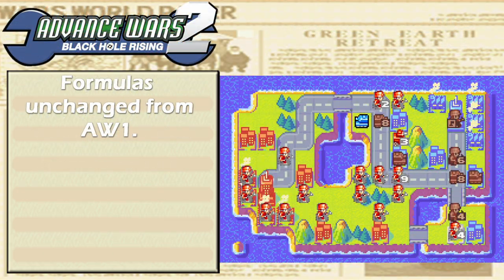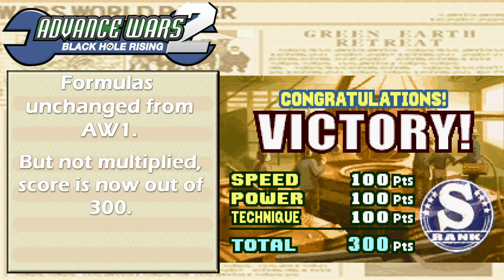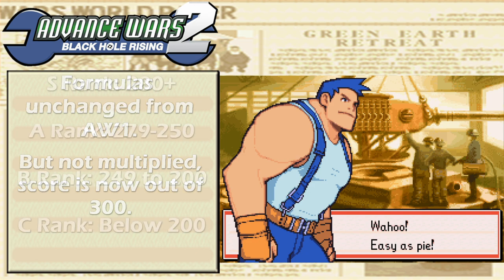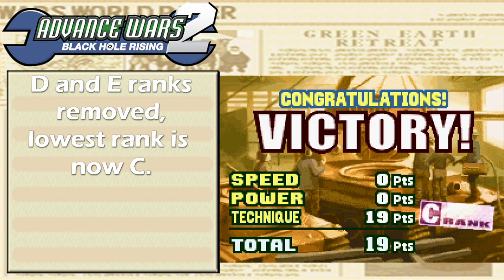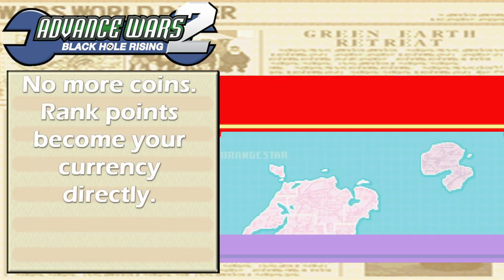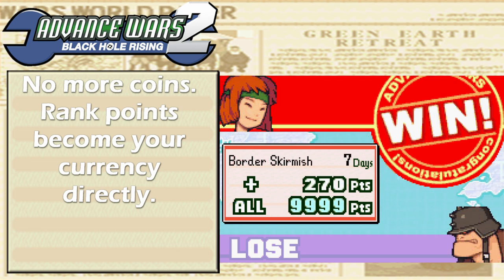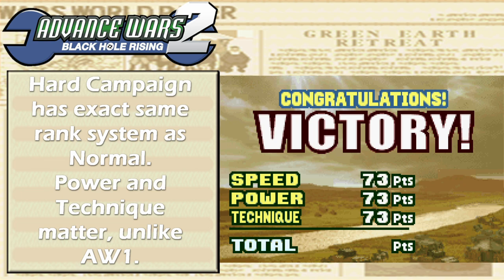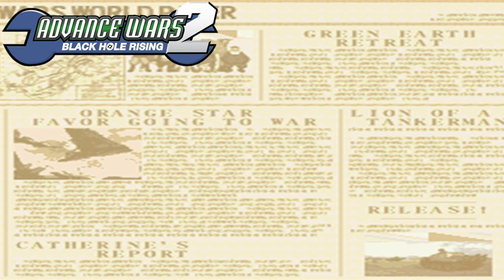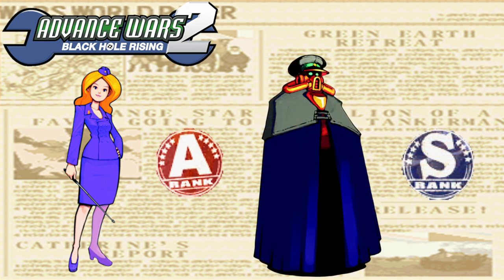In Advance Wars 2: Black Hole Rising, the formulas for each category are the same as the first game, but they're no longer multiplied. Your final score is out of 300, and every category contributes to it equally. To get an S rank, you need to score 280 points or higher. They also ditch the D and E ranks — the lowest rank you can get in Advance Wars 2 and onward is a C. They also abandon the coin system; now the points themselves are the currency you use to buy things from Hachi, with points earned in the Hard Campaign worth double. Unlike Advance Wars 1's Hard Mode, your power and technique scores actually matter here. Two COs are unlocked by getting high ranks in Campaign Mode: Nel is unlocked by getting an overall A rank, and an overall S rank will unlock Sturm.